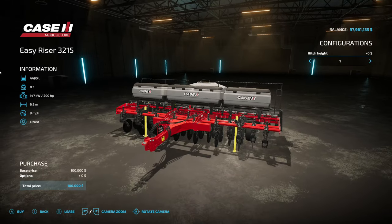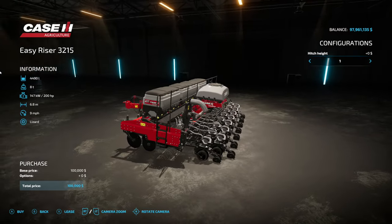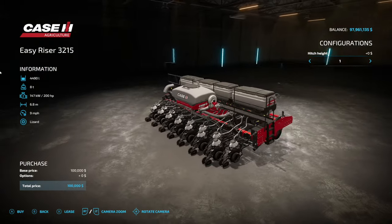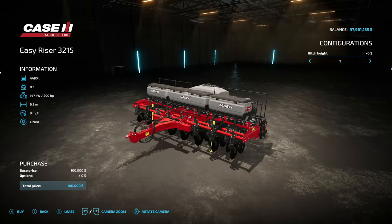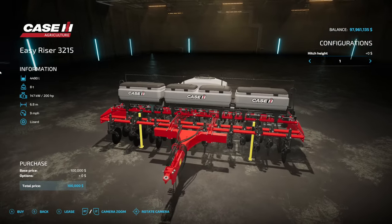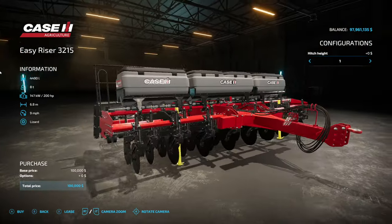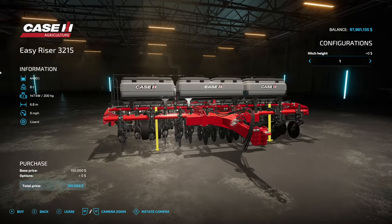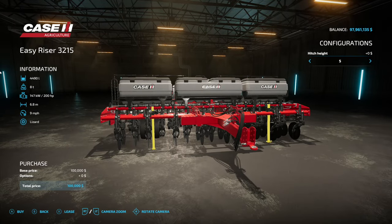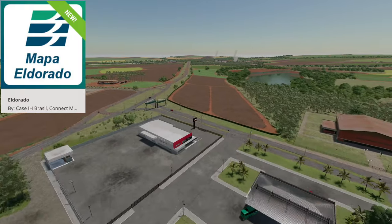The last mod is the Case IH Early Riser 3215. It holds 4490 liters of seed and solid fertilizer combined — it is a planter as well, however it is not a direct drill. 200 horsepower required, 6.8 meters wide, 9 miles an hour. You can fold the hitch and lift it up to put it on a trailer. We also have different hitch heights you can adjust — very neat.